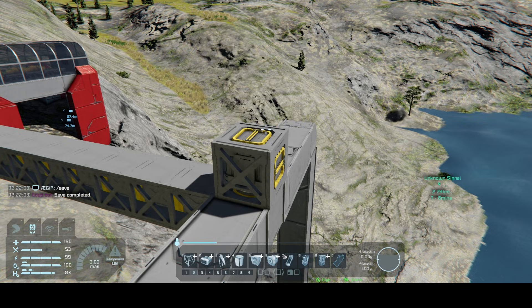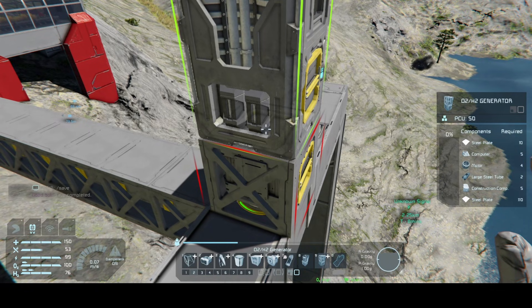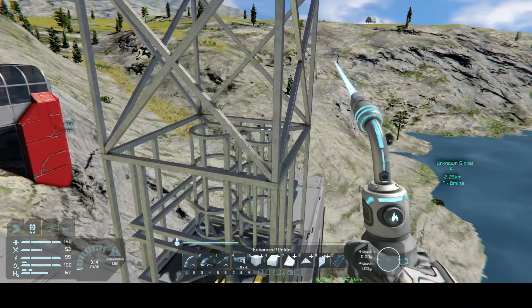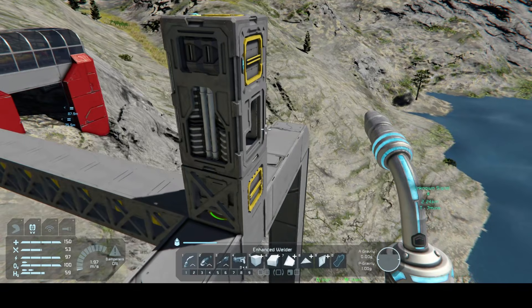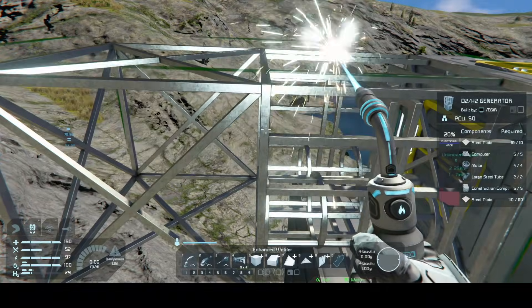We are building a highly efficient hydrogen-atmospheric hybrid. We start with the core life support and power blocks. From the connector, place an O2H2 generator on top with its side ports facing forwards and backwards. We'll add another O2H2 generator heading back, with its side ports now facing left-right for thrusters eventually.